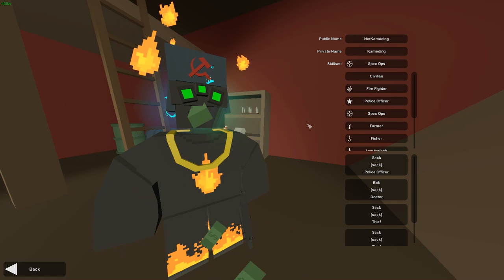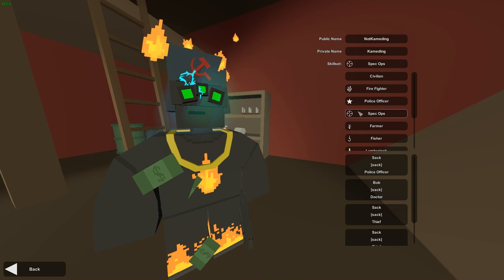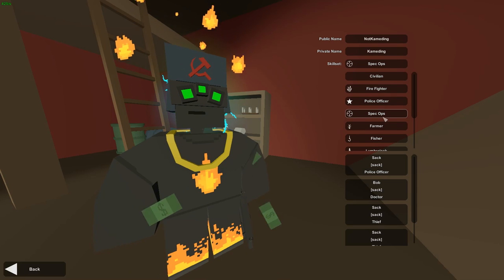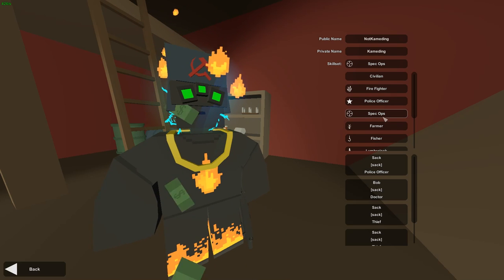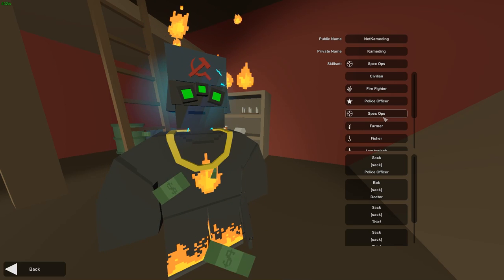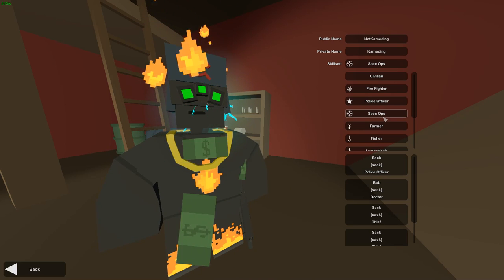Let's start with Spec Ops since that's what I'm usually in. The special skills for Spec Ops are Dexterity and Sharpshooter. Dexterity makes you reload faster; Sharpshooter gives you less recoil. What the special skill designation does is it cuts the experience cost in half for those two skills.